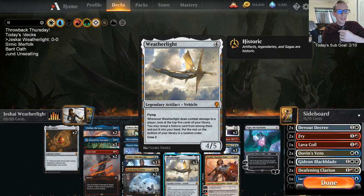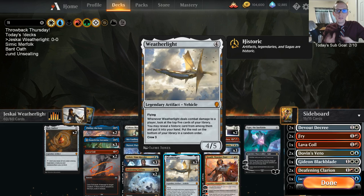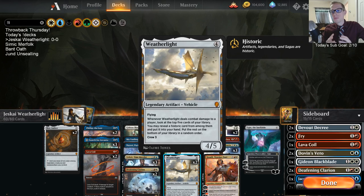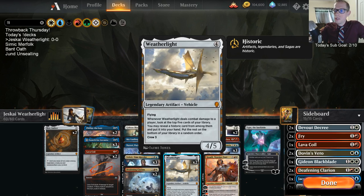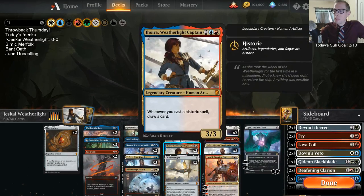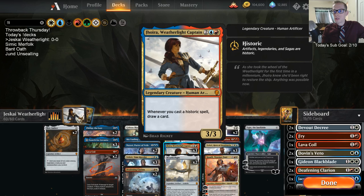So we need a bunch of historic cards — historic means artifacts, legendaries, and sagas. We also need three power worth of creatures to crew the Weatherlight. You tap creatures totaling at least three power to turn Weatherlight into a creature from just an artifact. Not only do I want to play Weatherlight, but we also need our captain — Jhoira, the Weatherlight Captain. Every time we cast a historic spell, draw a card.